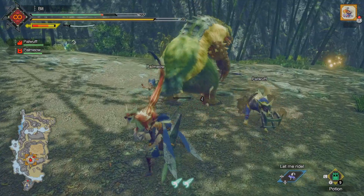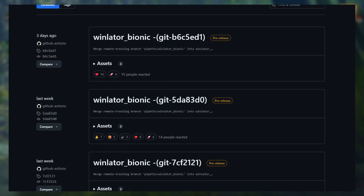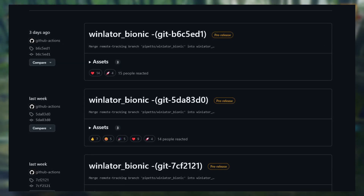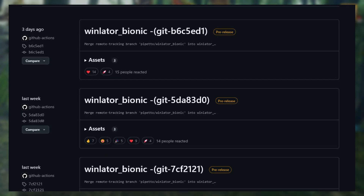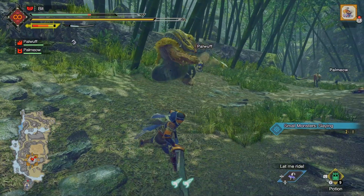Winlater Bionic has a new update. This Winlater lets you create a Bionic container where a new graphics driver can be used. Basically, it utilizes the system's proprietary GPU, meaning Mali devices should have better compatibility running games with this fork. If you're interested, the download link is provided below.